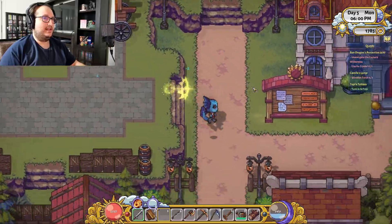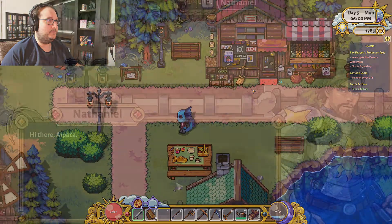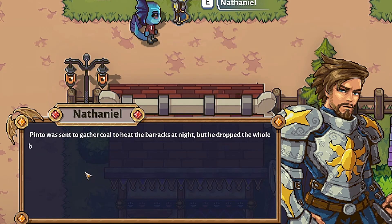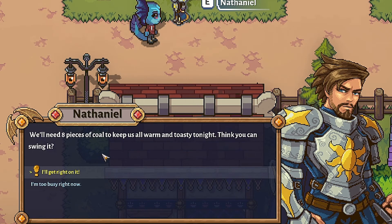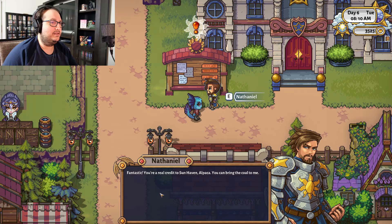Apparently we cannot sell items to people directly — we just have to put them in our stall out front. Hi Alpaca, you always seem to have perfect timing. Pinto was sent to gather coal to heat the barracks at night but dropped the whole basket into the river — apparently a bee was involved. We'll need eight pieces of coal to keep us all warm tonight. Think you can swing it? I'll get right on it — fantastic! You're a real credit to Sunhaven, Alpaca.